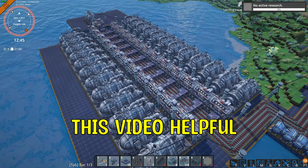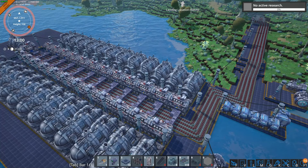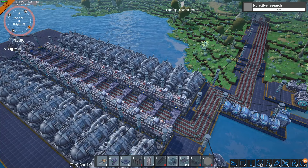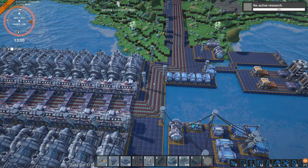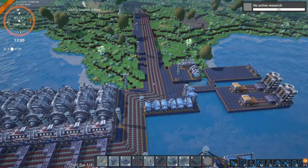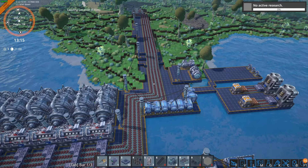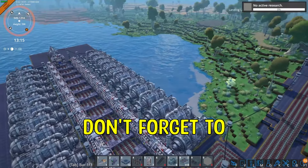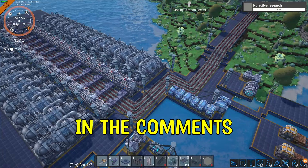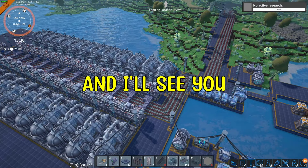Hopefully you found this video helpful and power is a bit easier to understand now. If you're looking for another video, I have a Let's Play series I recently started, so feel free to click the video on screen and follow along. Don't forget to drop a like on this video and let me know in the comments what power you think is more efficient — steam power or solar panels. It's been Kryptonite here, thank you all for watching and I'll see you in the next video.